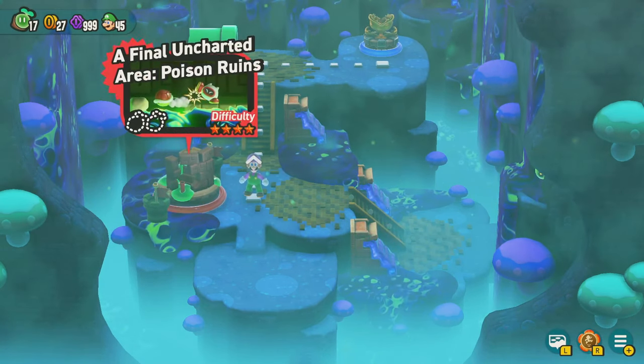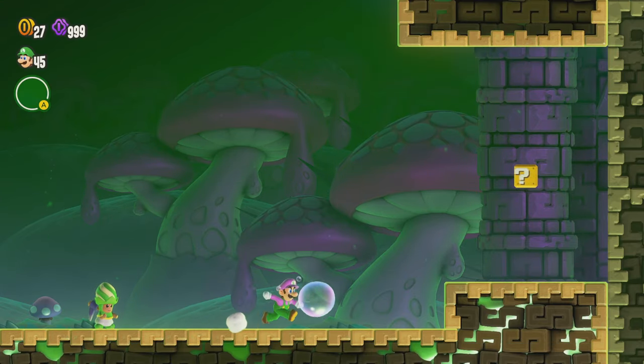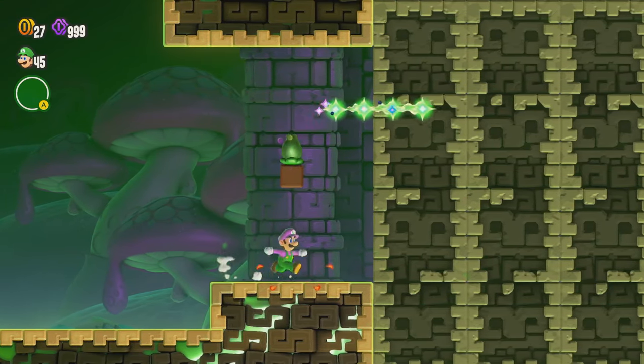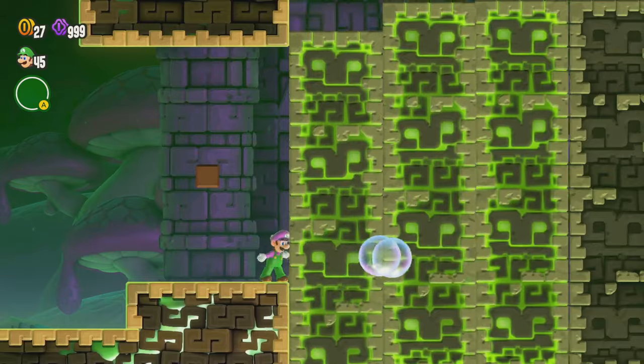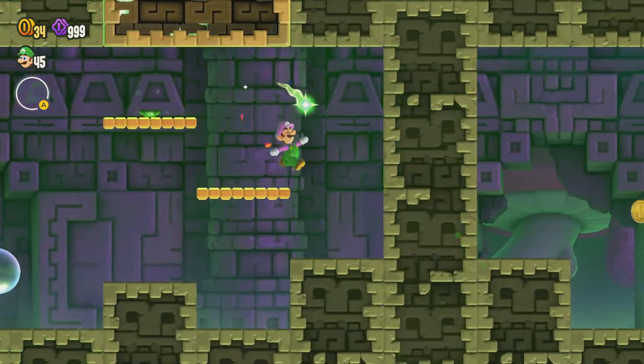Let's do the level of Final Uncharted Area: Poison Ruins. A loyal Poplin guy appears and says, 'Hey, these are the final ruins. Be careful here.' That's all right, my loyal Poplin friend — we'll make sure to be all right and be very careful here.